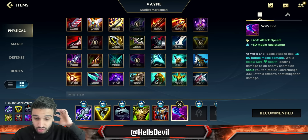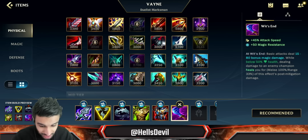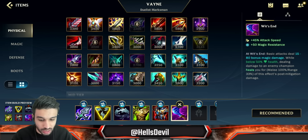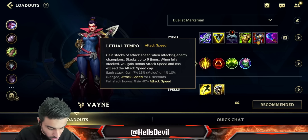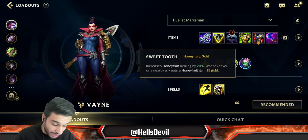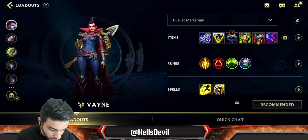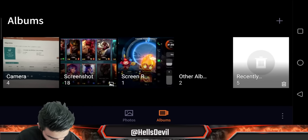Last item with that tank build, go Wit's End — as I said, you pretty much always build it on Vayne. This build is ridiculous — you're going to be so tanky. Sure, you'll do less damage, but it's really good if enemies have a lot of tanks because you still do true damage, you stack Lethal Tempo, and you have BOTRK to chunk them down. For runes with this build: Lethal Tempo, Vampirism, Conditioning for late-game tankiness, and Sweet Tooth to compensate for no Bone Plating.